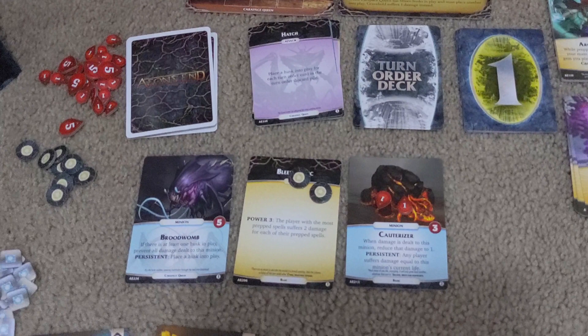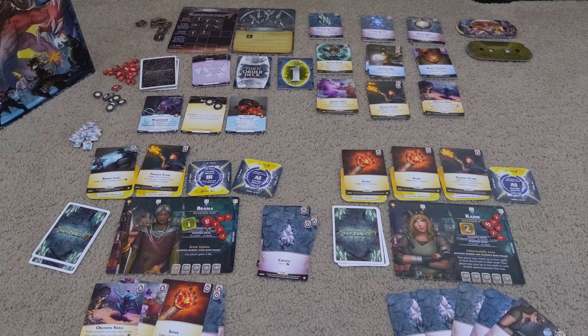Then you've got minions, which can come out and cause you real problems. Like the Cauterizer — it's got three health, deals three damage, you can only deal one damage to it per turn per attack, but the more damage you hit it with the less it can hurt you. Then there's the Brood Womb, which is unique to the Carapace Queen — it spawns another Husk out every turn but gets protected by any Husks already out there. You'll be seeing a combination of basic cards which usually have things like Unleash, unique to every Nemesis, slowly building up their resources, and then one of their unique cards will pop out causing a massive amount of problems.